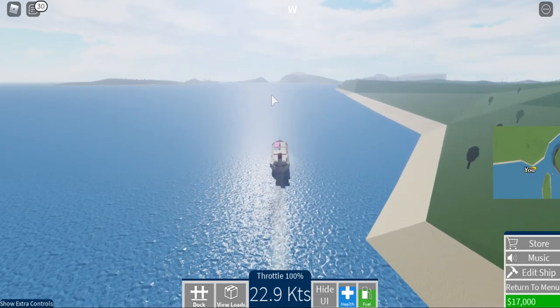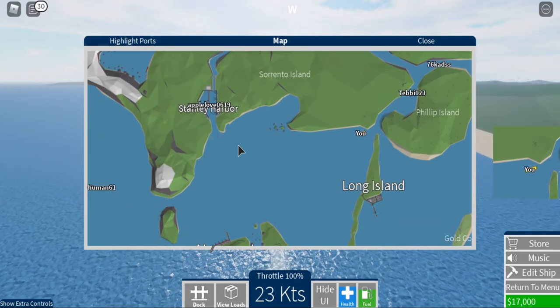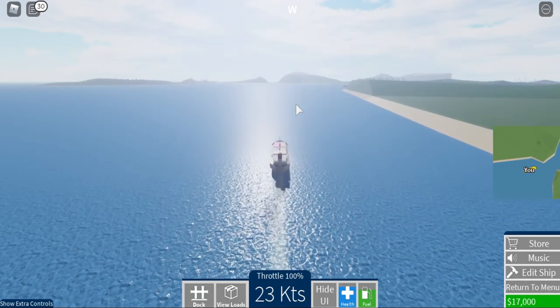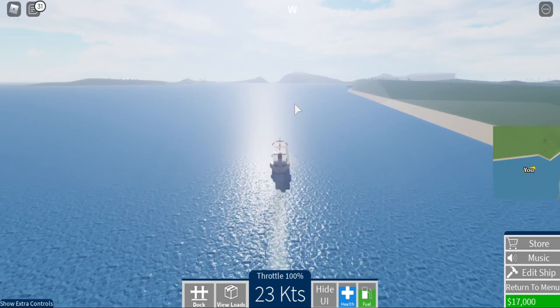Now it's time to go through this passageway. In DSS, you cannot put down waypoints, and I hope they add waypoints here so you know where you're going and you don't have to constantly look at the map.